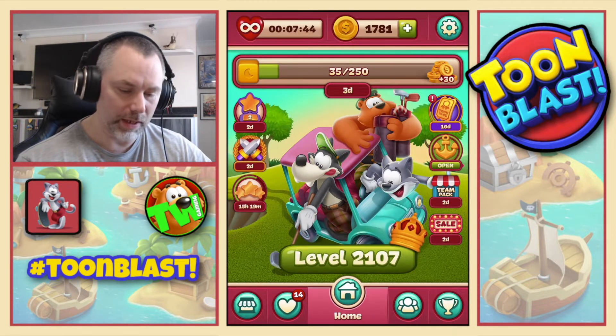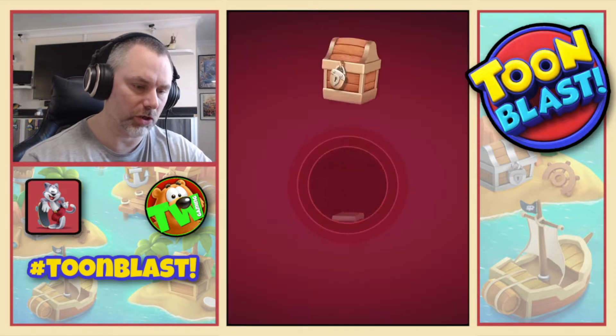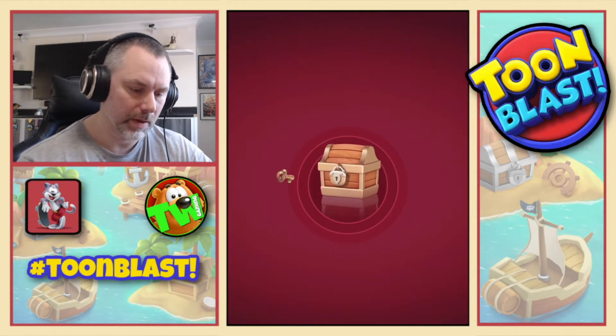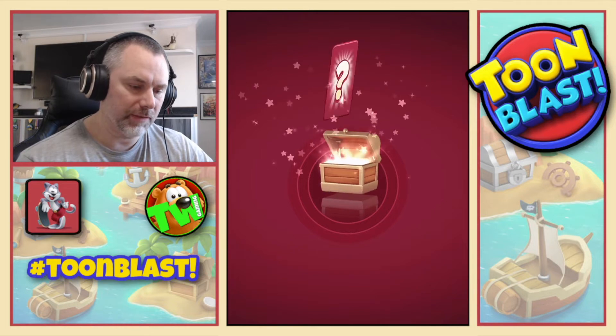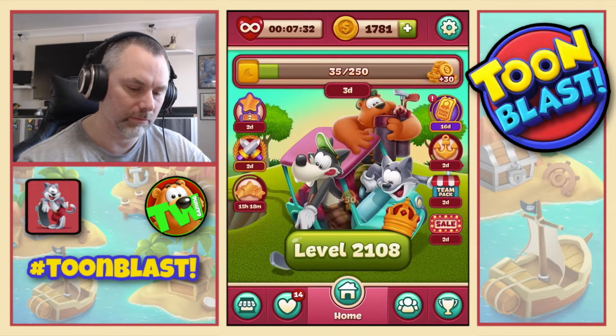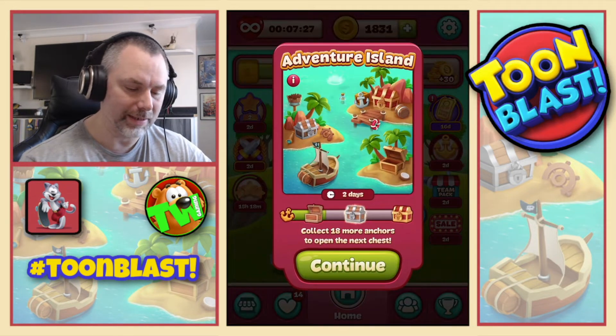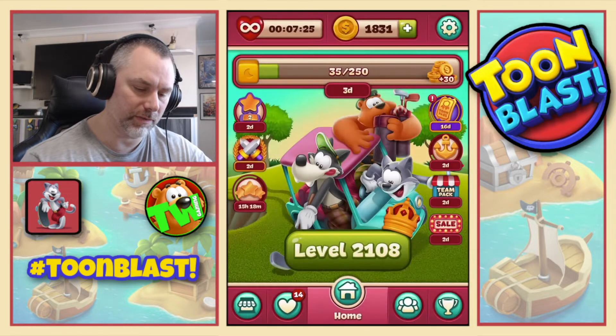Which means we collect the first chest — wooden chest collection! That is 50 coins, because they haven't upped the rewards. We now need 18 more to get to the silver chest. So we're now on level 2108.